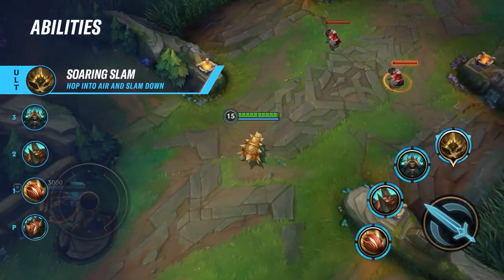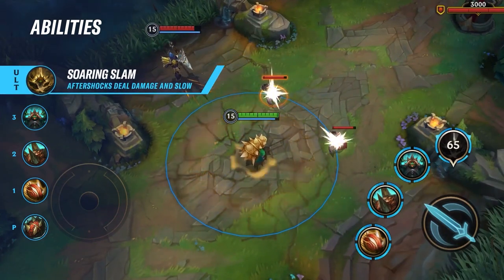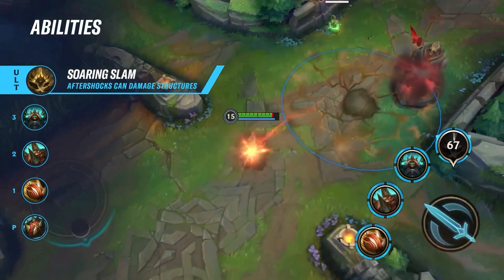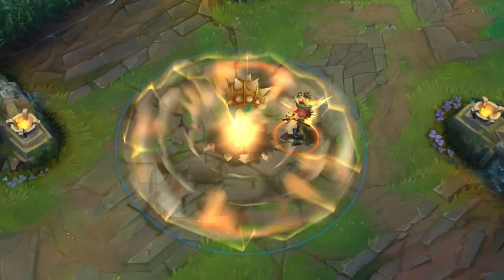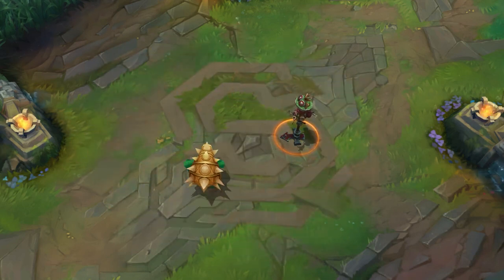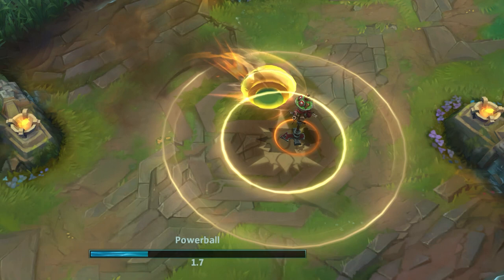His ultimate is called Soaring Slam. Hop into the air and slam down, dealing 275 magic damage plus 50, creating Aftershocks for 4 seconds. Aftershocks deal 85 magic damage every second and slow enemies incrementally by 16%, stacking up to 80%. Soaring Slam's range increases with movement speed, and Aftershocks damage structures.